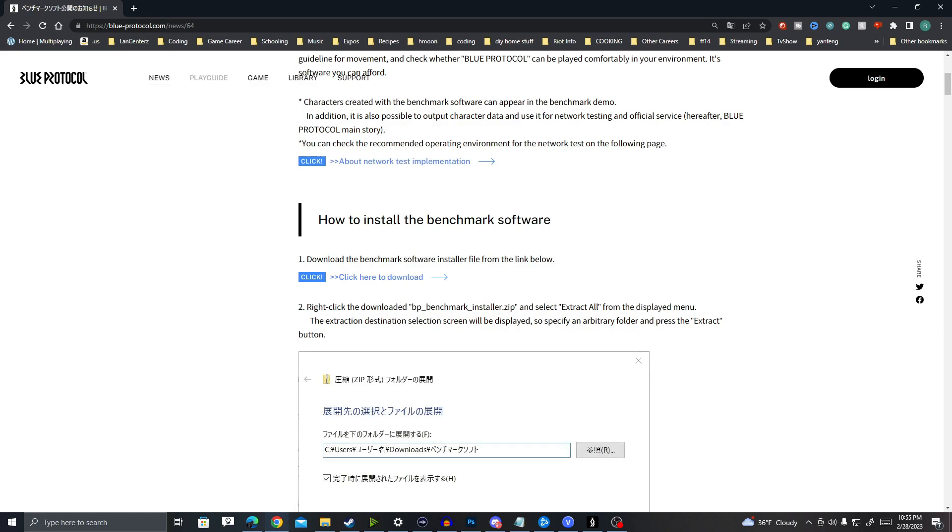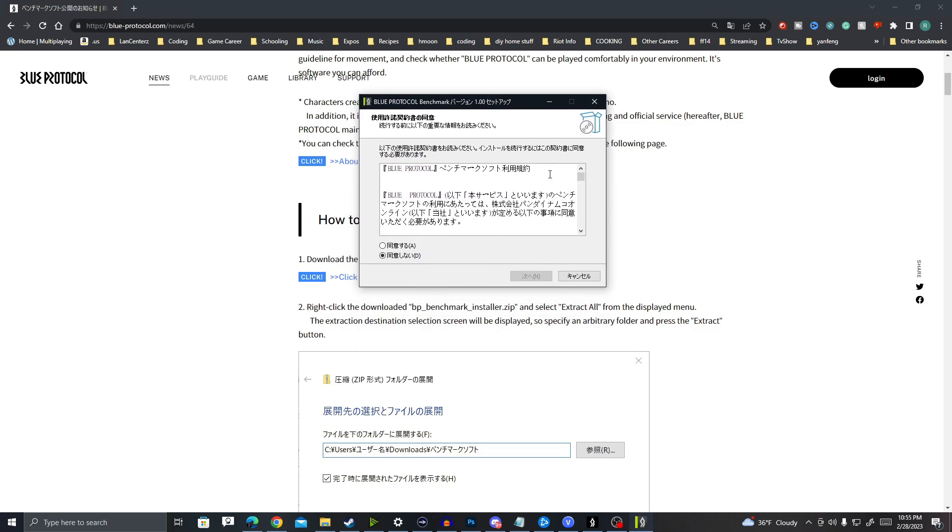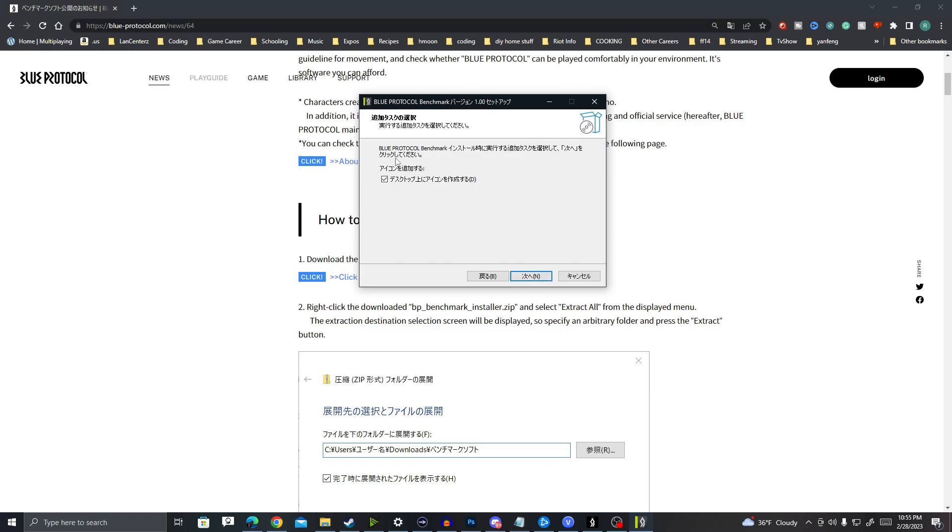Once you download it, go ahead and open up the file. When you open up the setup file, you'll have various different words in the Japanese language. What you want to do is hit A — it's going to be accept and decline, A and D, and your N is going to stand for next. So you hit A, next.